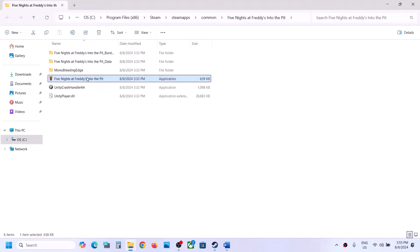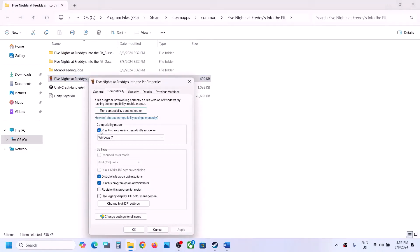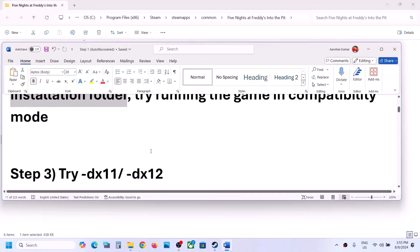If that does not work, put a check on 'Disable full screen optimization,' hit Apply, click OK, and then launch the game. If it is still not working after checking all these boxes, you can uncheck all those boxes, hit Apply, click OK, and then follow the next step.